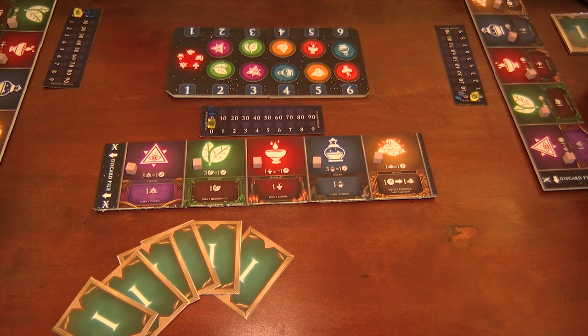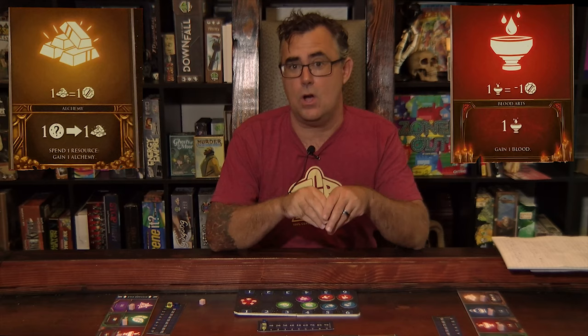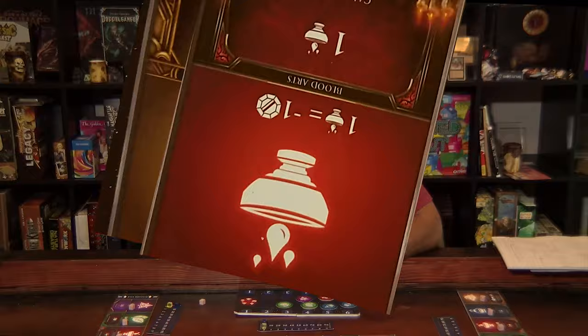Blood magic and alchemy are a little bit different. Blood magic is so valuable and useful during the course of the game that if you're left with any resources left on your tableau, it's going to give you a negative one victory point instead of a victory point bonus. Alchemy, on the other hand, is more useful as a resource and gives you one per one — so for every alchemy resource you have, you get one victory point.